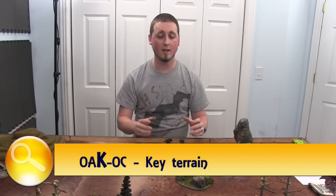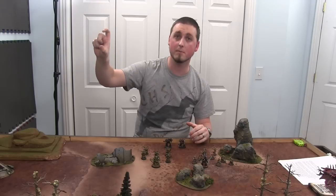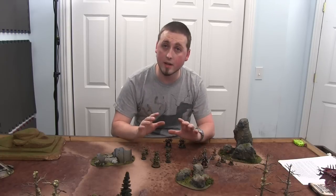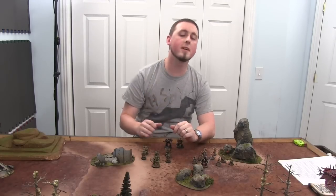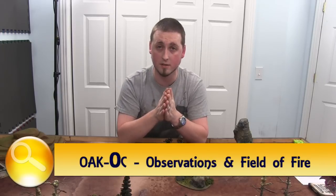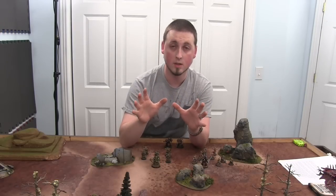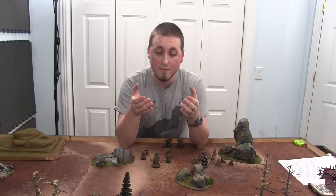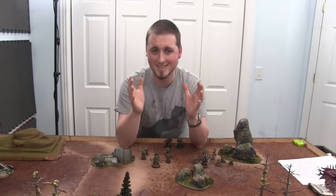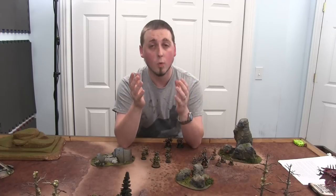K is key terrain — what terrain gives you a distinct advantage? If there's a line-of-sight blocking piece in the center and you want to hide behind it, that's key terrain. If there's a tall building and you've got a sniper, I'm putting my Vindicare assassin up there 20 levels above the battlefield where he can see everything. A lot of battles are fought over terrain for the next two turns. O — observations and field of fire — is where you and your enemy are going to engage each other. Find those points. If you can double up your units there, or get there first and set up a firing position, it's great.